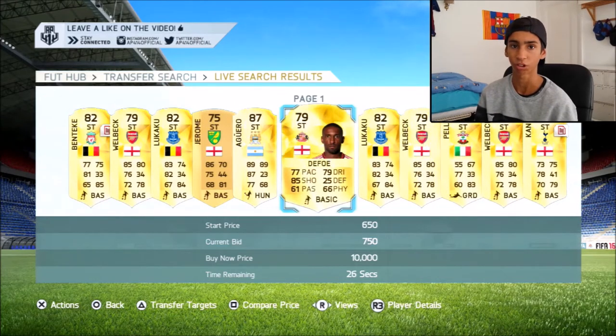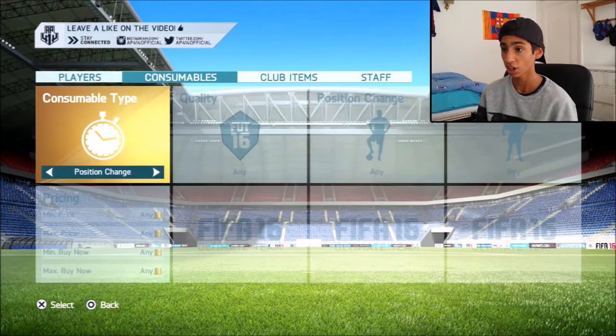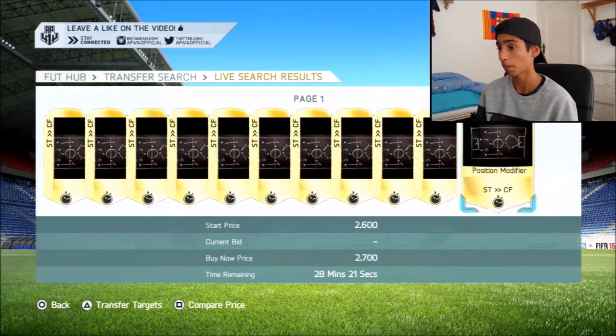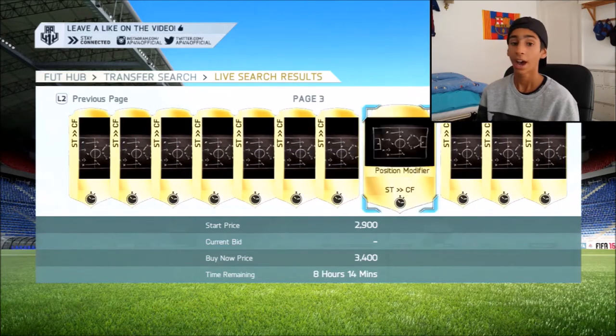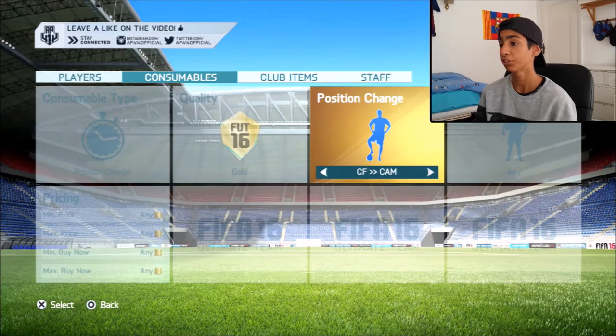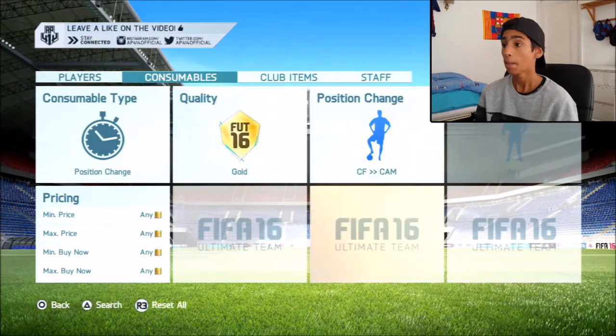At the start of the game, people are only going to have packed Loic Remy, and he's going to come default in a striker position. What you want to do is go on to position change gold, then do striker to centre forward — buy one at the cheapest price. In FIFA 17 the prices are going to be pretty high; I think it's around 1k at the start of the game, and you can probably get it cheap on bid. Then you're going to have the only Loic Remy who is in centre forward. The next thing you want to do is go from centre forward to CAM, and this is where the profits are really going to be made. You can probably get these for around 500 coins, but there's not a lot on the market — so you'll have the only Loic Remy in CAM.